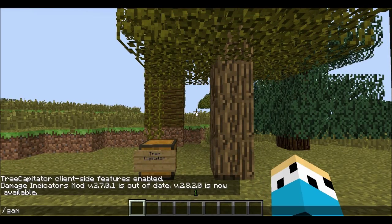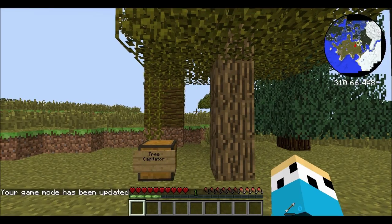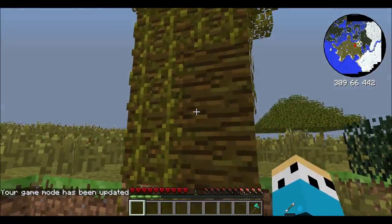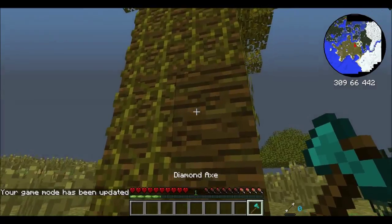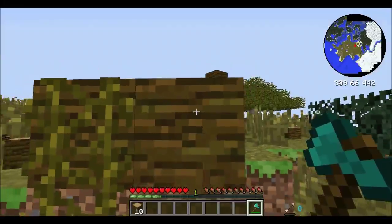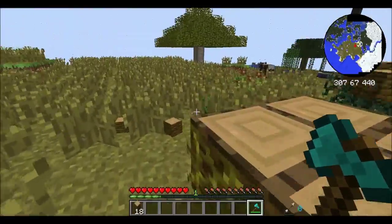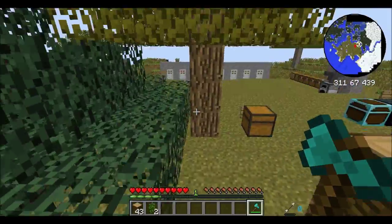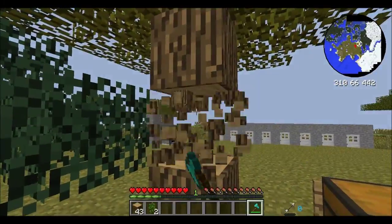The next mod is the Tree Decapitator. If you cut a tree down, it uses the amount of durability of the tool that it takes to actually cut the tree down normally. So you cut it like this and the whole tree falls. It usually doesn't always work on the last block, so that's why I cut just one above it.